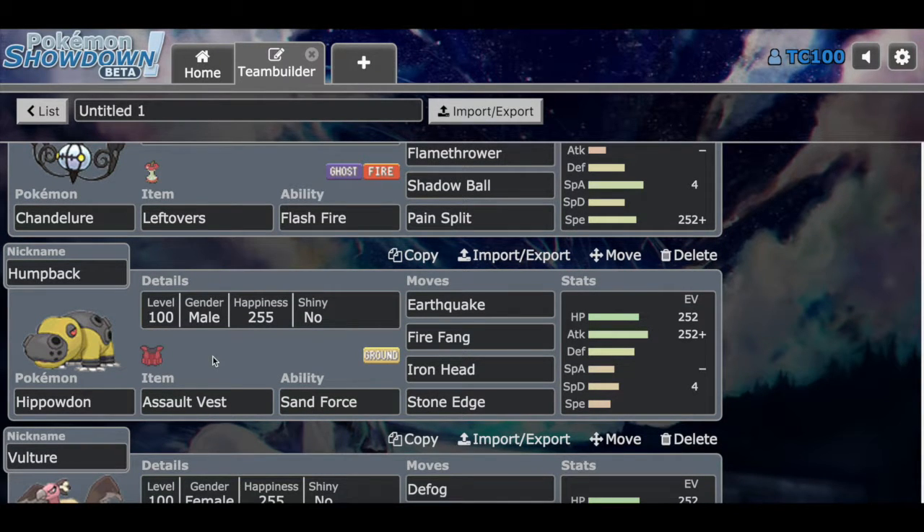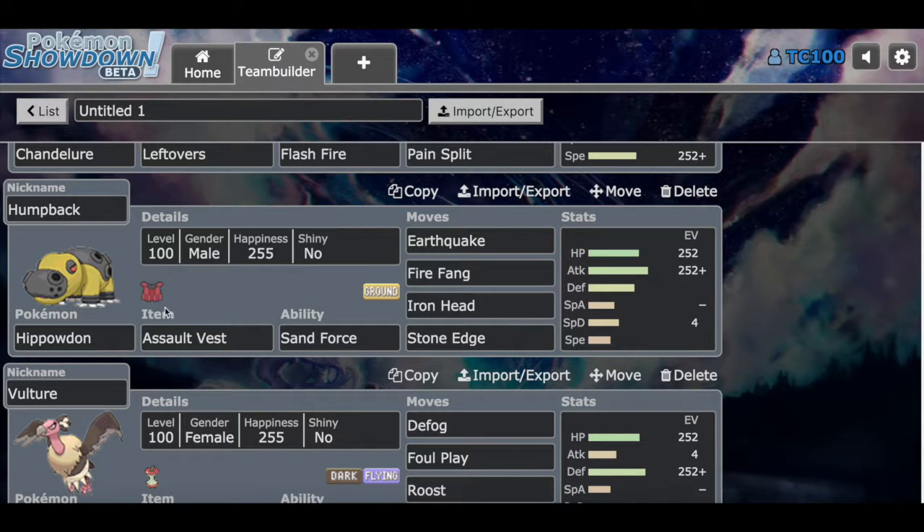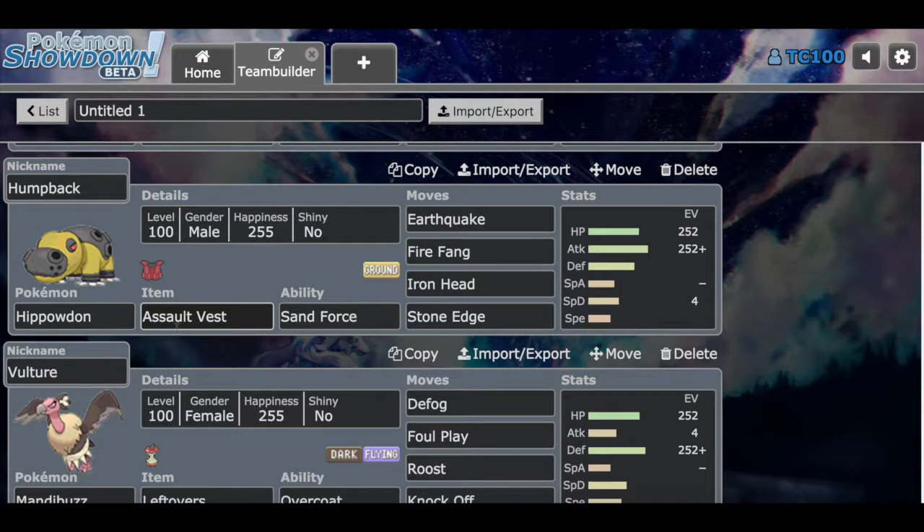It won't hit a lot of Water types — I wouldn't want to stay in on a Blastoise or a Mega Sharpedo or something like that. But that's what you're supposed to handle by switching out if you're in that situation.